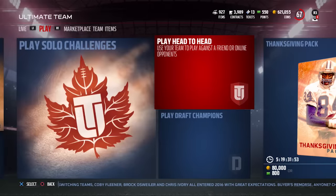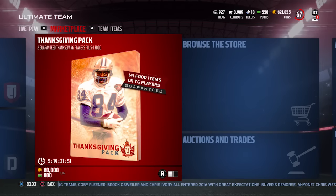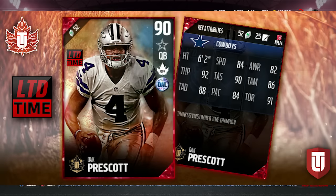To get the food items, you can open brand new Thanksgiving packs in the game. These are 80,000 coins and you get four pieces of food and two gold Thanksgiving players. You can also potentially pull a limited edition Dak Prescott from packs, which is pretty cool.